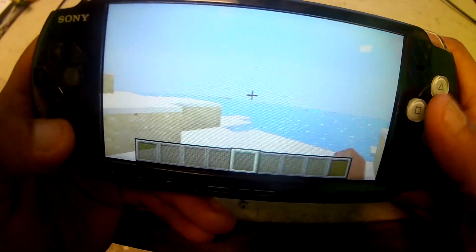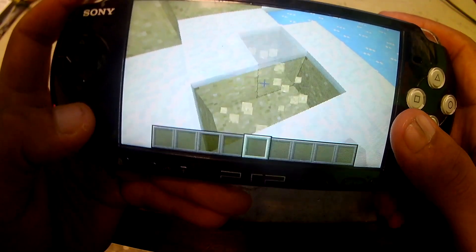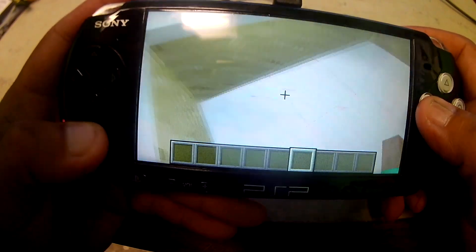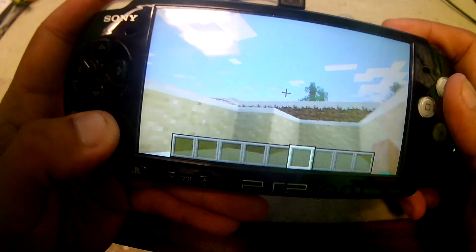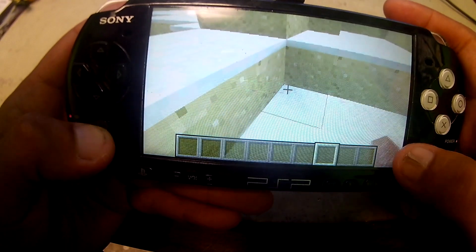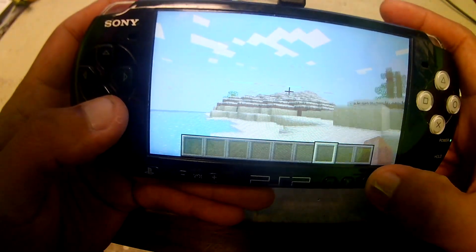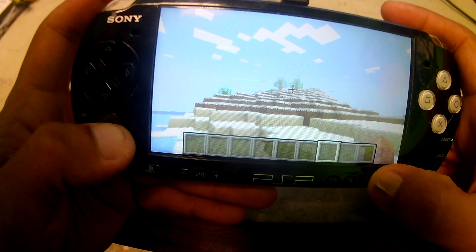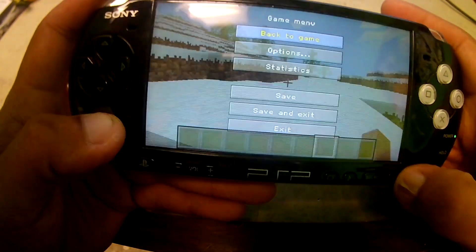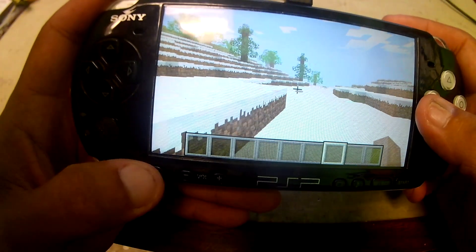You can use the analog stick to move around, and the PSP buttons — Triangle, Cross, Circle, and Square — to move left or right. The D-pad will switch between the different inventory items you have, and to jump it would be the Select button.